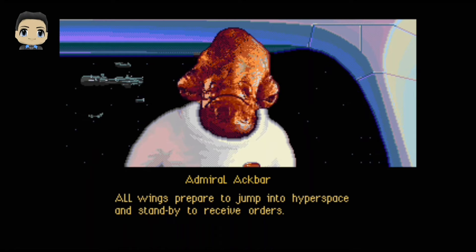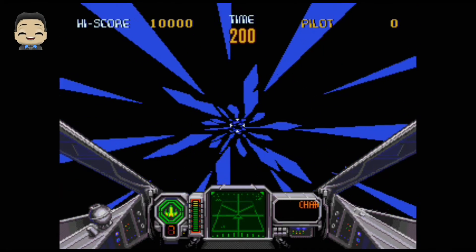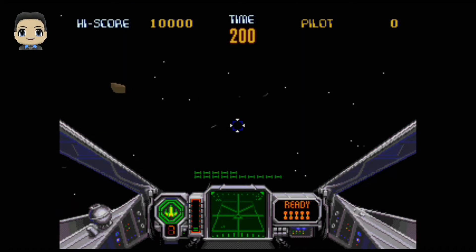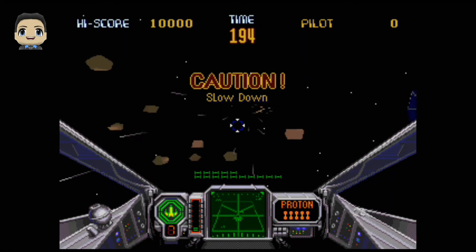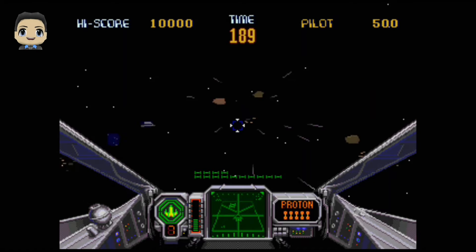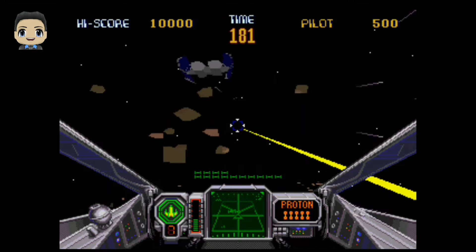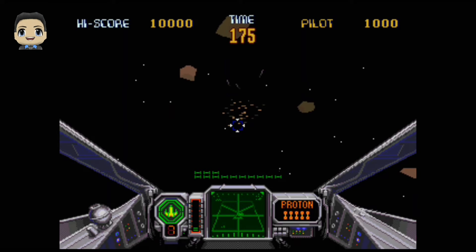One player is the pilot and the other person is the gunner. We're going to light speed — here we go. Now we've got some TIE fighters we've got to take out. Each wave goes in increments — I think it starts you off at 15, 20, 25, and so on. It's pretty challenging. You have to get used to the controls. It's not really hard to get used to — it's just speed up, speed down, and your proton torpedoes.